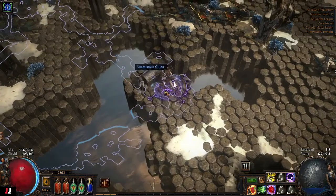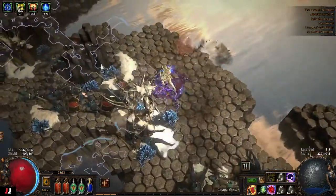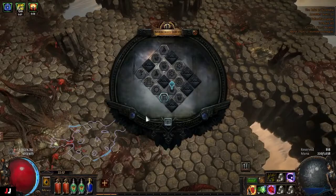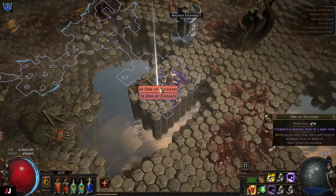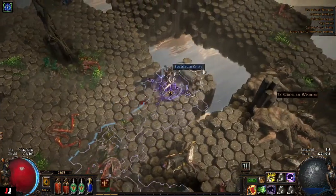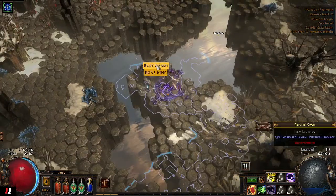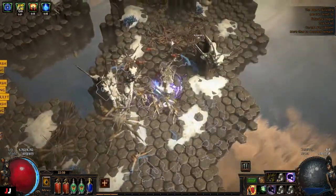I'm not even sure what type of chest that was, I think it was a random. Random — engineer orb. Currency — four alchemies. Currency — got a chaos out of that. Jewelry — synthesized item. Maybe it'll be good, but it is on a bad base.